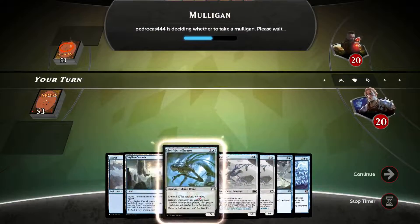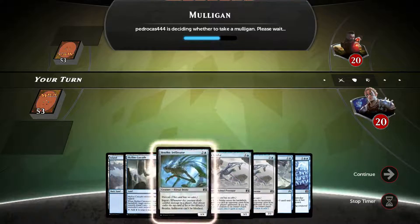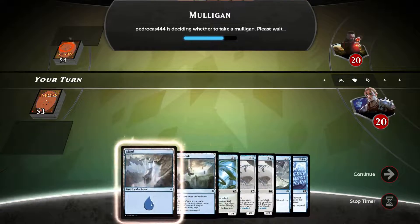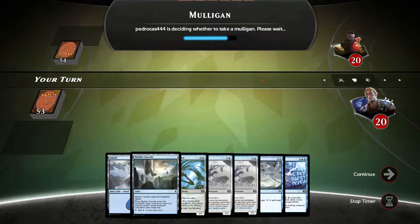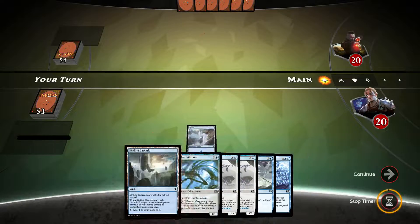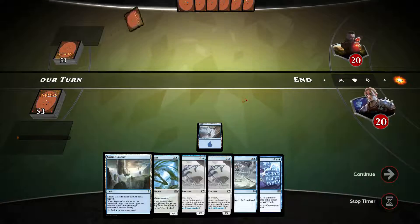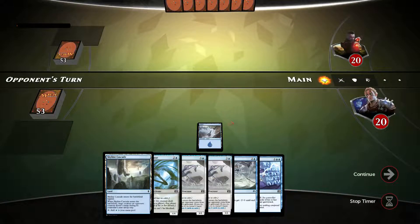I don't want to mill myself lower than that. So let's get on with it. Probably start with an island, hope maybe our opponent will... Our opponent is mulliganing though. He didn't really mulligan — he mulliganed twice and that was all.